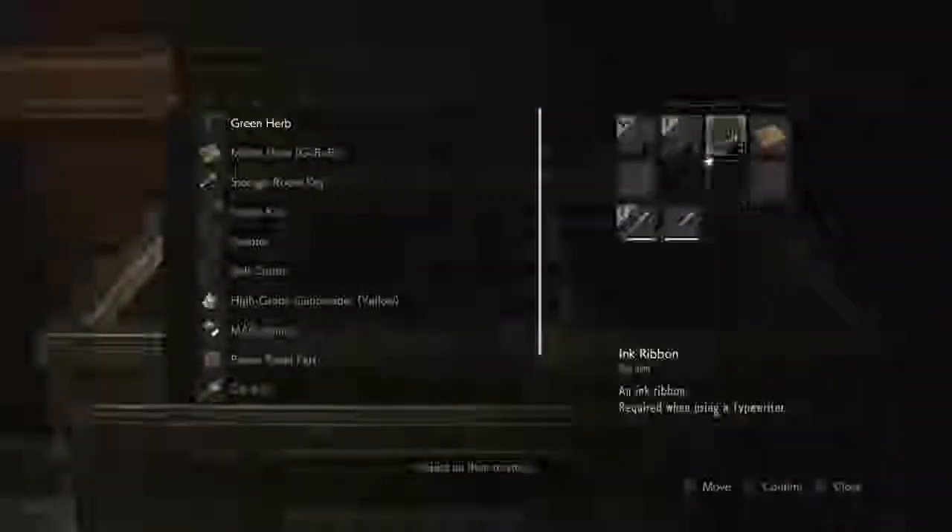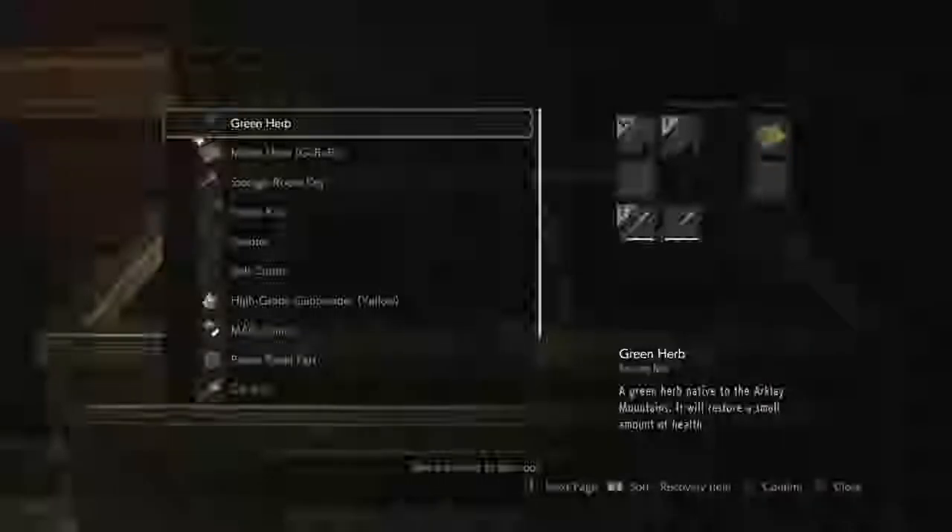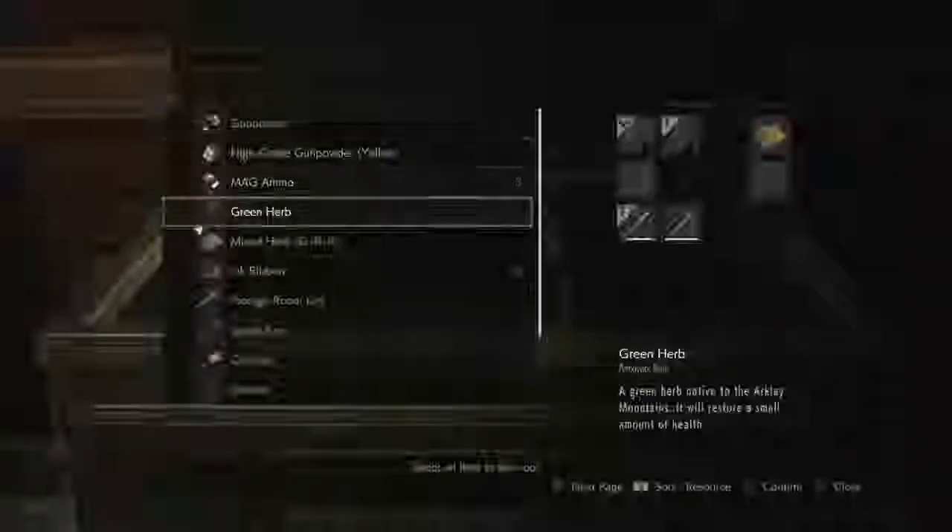Welcome to the next part of Resident Evil 2 Remake. Last part we tangled with a licker — well, we avoided him like the frickin' plague. We've got three shotgun shells to our name, some healing stuff, and things are dire, I'm not gonna lie.